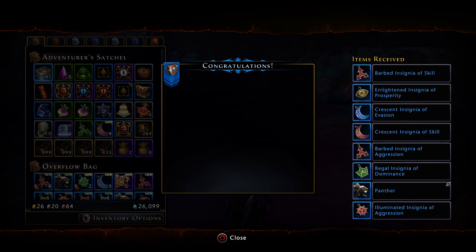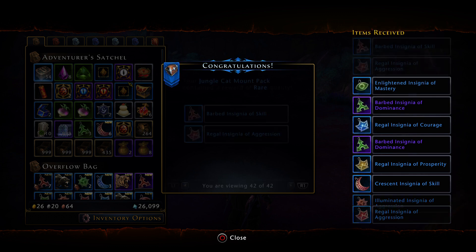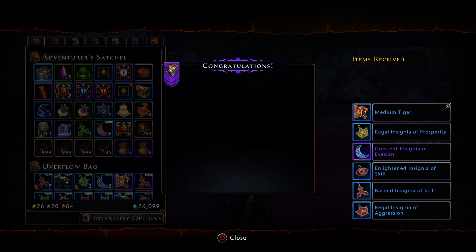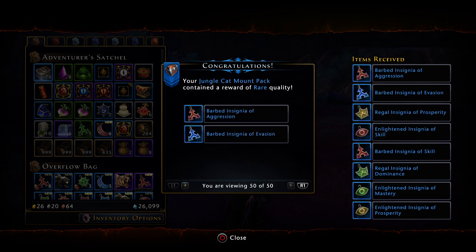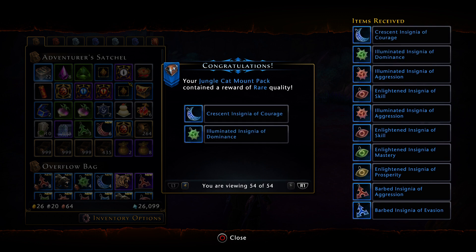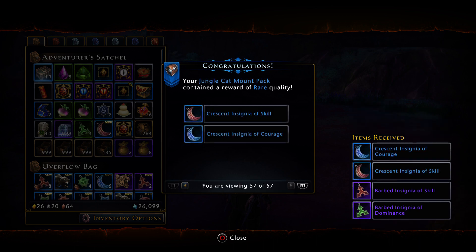We might make enough off this to do a follow-up video hopefully. Another two back to back — this is really good. Another medium tiger, not bad. Another few epic insignias. Come on — oh, asking and you shall receive: a barbed insignia of dominance and a barbed insignia of skill.